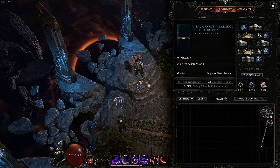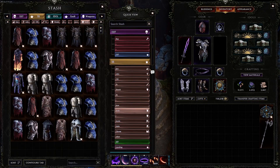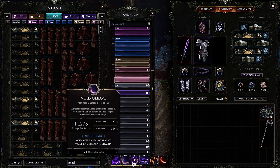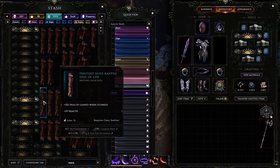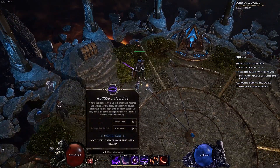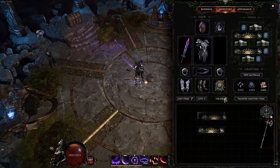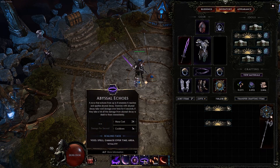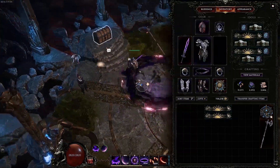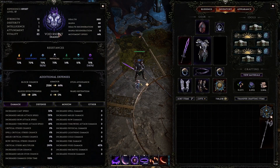For Idols, basically all you want is Vitality — Vitality with Armor Shred, Vitality with Increased Armor. If you're having mana problems, you can use Mana Efficiency with Void Spells idols — this affects Abyssal Echoes, dropping its cost from 35 to 24 mana with two of them slotted. For max damage I'm going full Vitality, which could get up to 90 or even 100 plus with better gear.